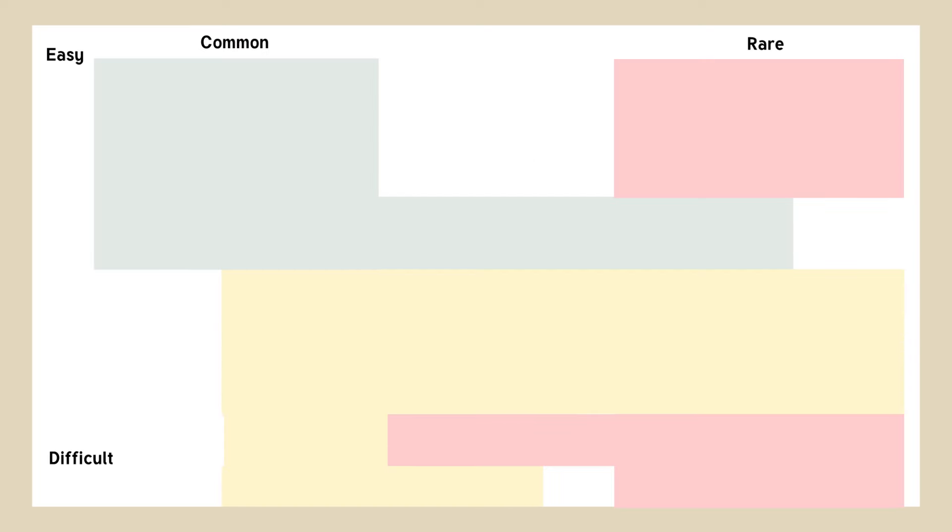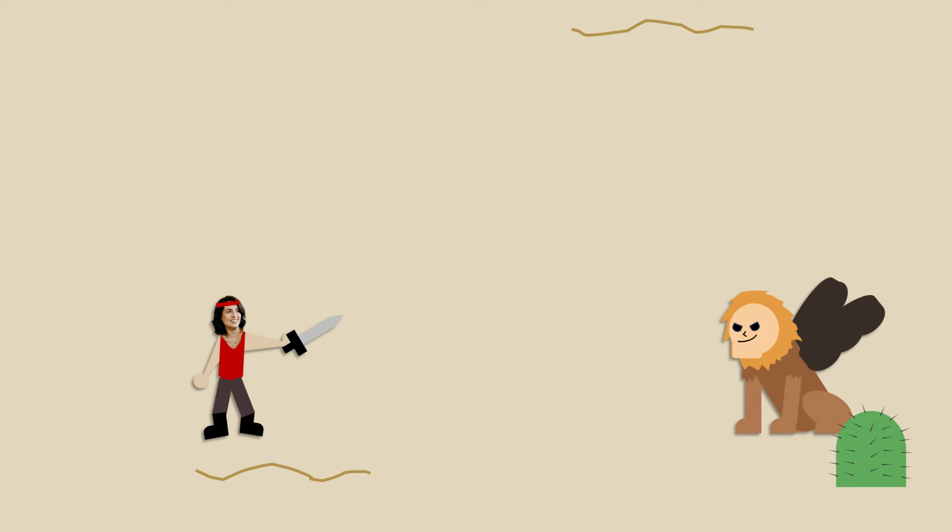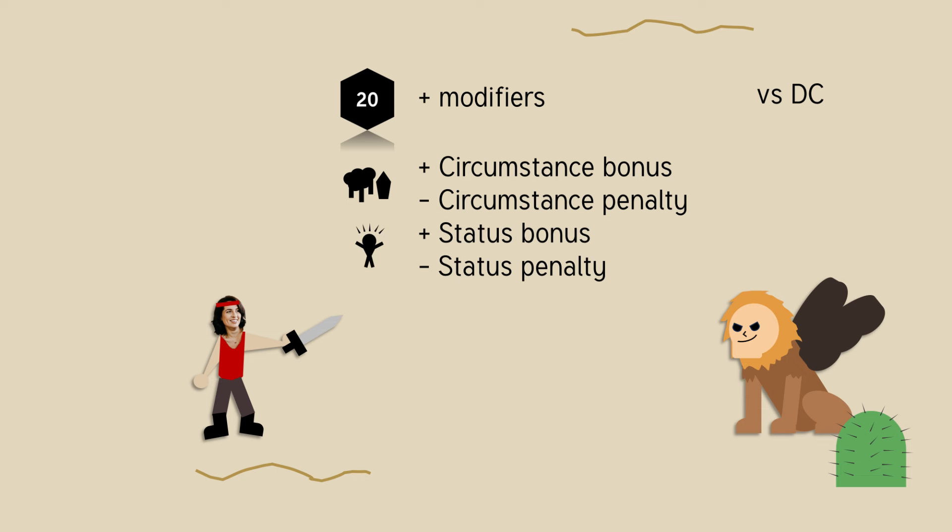The first conditions are not conditions at all, but mechanics. That's the flat check, circumstance penalties and bonuses, and status penalties and bonuses. In Pathfinder, every time you do a difficult task, you roll a d20 and try to meet or exceed a DC. These modifiers are dynamic and can be sorted into circumstance and status modifiers.